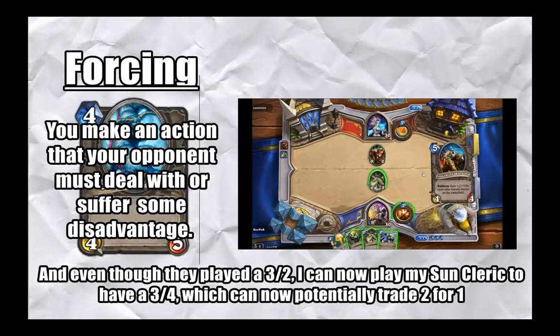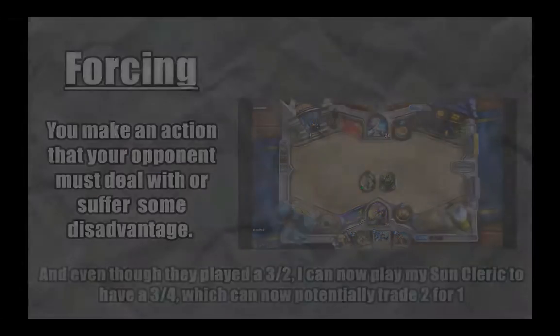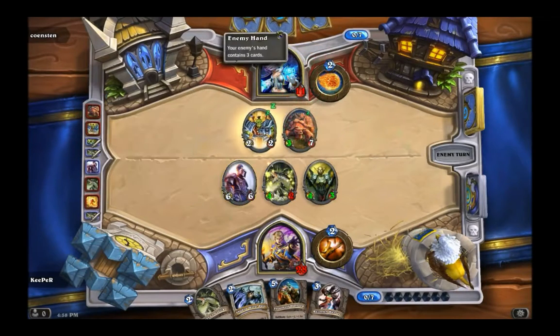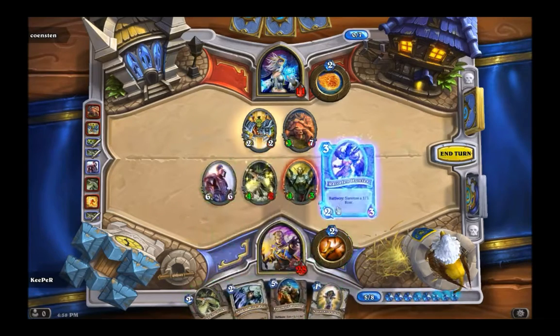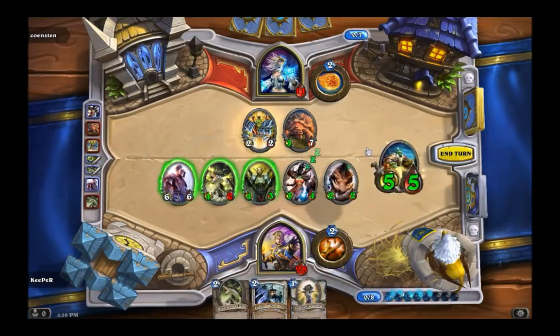This is the reason why the Chillwind Yeti was such a powerhouse during Hearthstone's infancy, because it forced your opponent to deal with it rather than build tempo. The purpose of forcing is to distract your opponent from being able to play their deck at an optimal capacity. In fact, most games are about who can force the other to play their style of deck more effectively. This is how tempo is swung from one player to the other and vice versa.